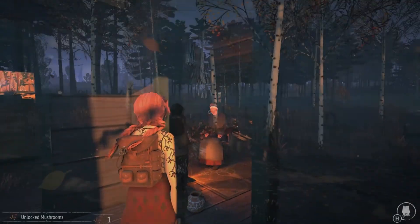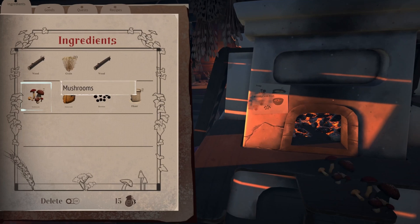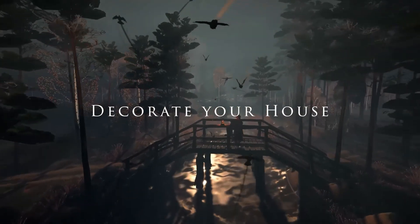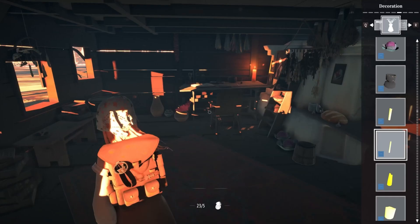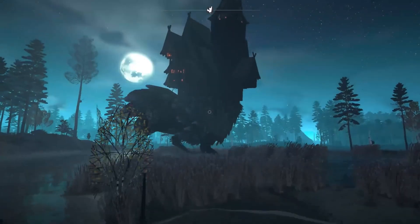Along the way, you'll harness the power of nature and earthly spirits to become a powerful creator and wielder of magic as you meet enchanting creatures in the forest. The game is filled with decorating and crafting your hut, so there's plenty to do in the open world. You can try the demo on Steam now.